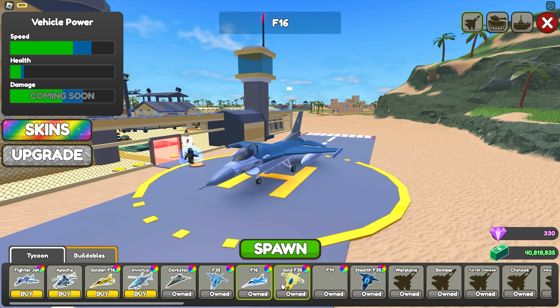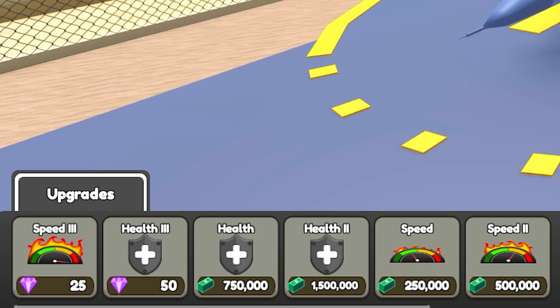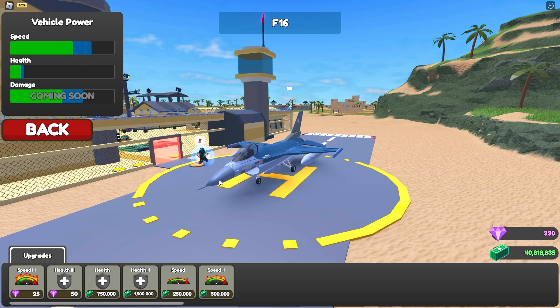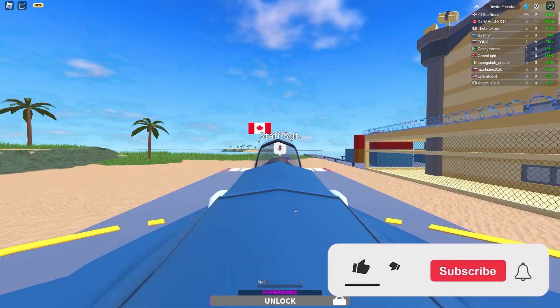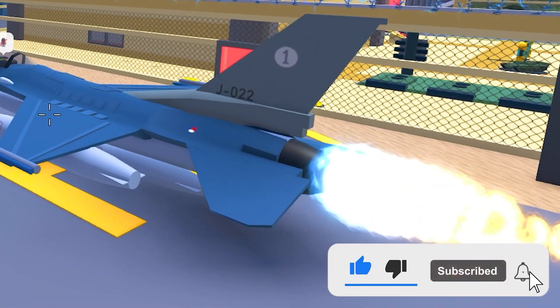All right, we got our F-16. I have the F-14 as well but there are no upgrades for it yet. Going over to the F-16 upgrade: we have a speed upgrade and a health upgrade — it's all speed and health. I thought they'd allow another missile as an upgrade, but I guess this is okay too. Let's check this out — I'm expecting this to be dope. Look at that fire, baby!